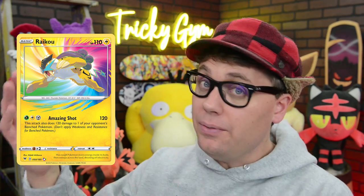With Aurora Energy, this means you can accelerate energy onto any Pokemon and perform nearly any attack on turn two — whether it's Amazing Yveltal's Amazing Destruction, which instantly KOs the defending Pokemon, Amazing Raikou's Amazing Shot, which does 120 damage to the active and 120 to the bench, or Stoutland V's Double Dip Fangs, which can take a bonus prize on a basic Pokemon knockout. This deck has a ton of options and is an absolute menace in standard format right now.